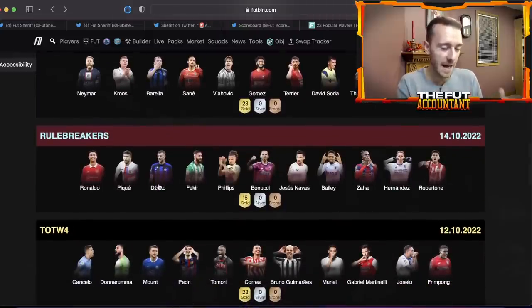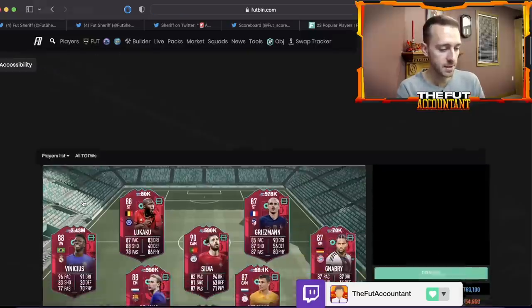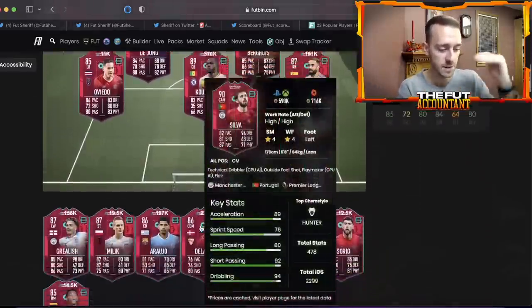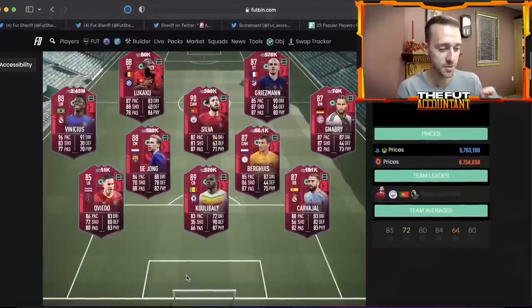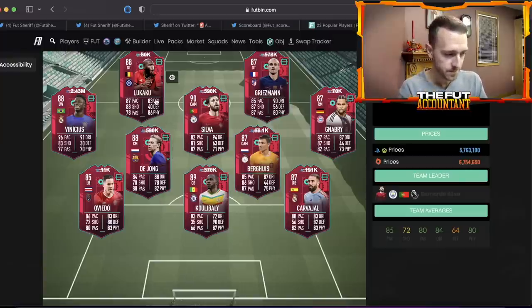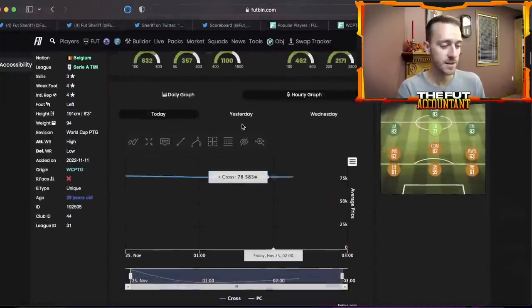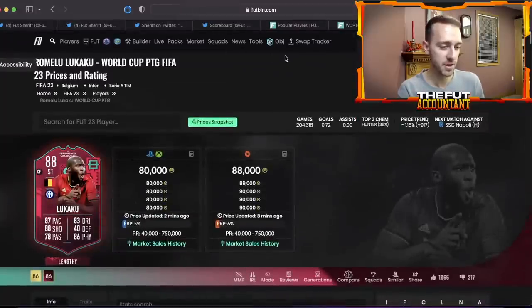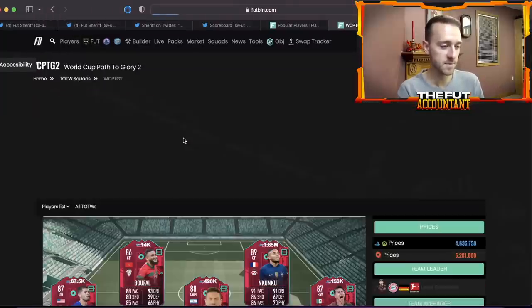I'd really keep an eye on PTG cards right now. This is one of the most huge days on the game — if there's panic selling today and you see low prices, this would be the time to buy. After today, people are not going to be as scared going forward to hold on to these cards. Yes, if Messi doesn't drop or more content comes, you could see more drops later, but from Friday onwards I don't think people will be as scared to hold PTGs.